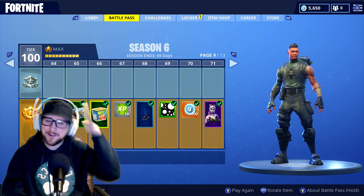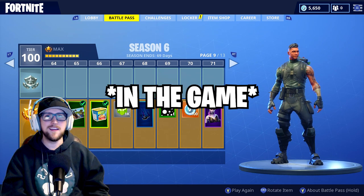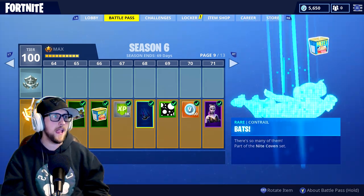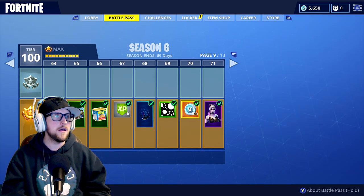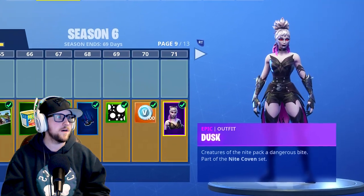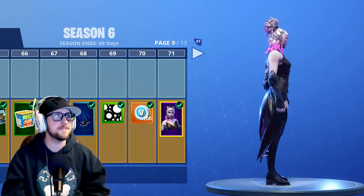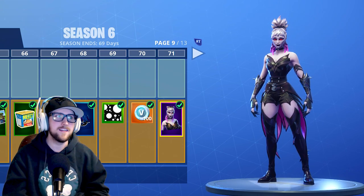I always refer to when I eliminate someone as giving them a meat sandwich, so that suits me perfectly. Bats contrail — pretty cool, Halloween themed. And then we got Dusk — very interesting looking character, she's pretty badass, especially if you add those new wings. I bet that looks dope as hell.